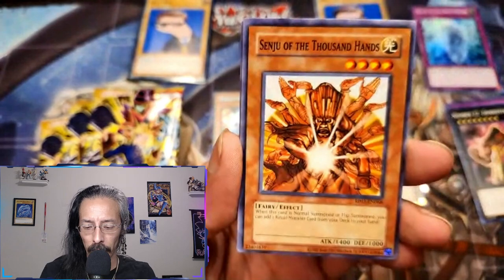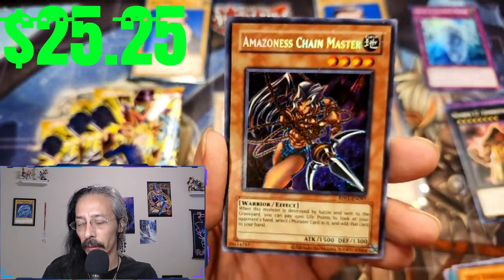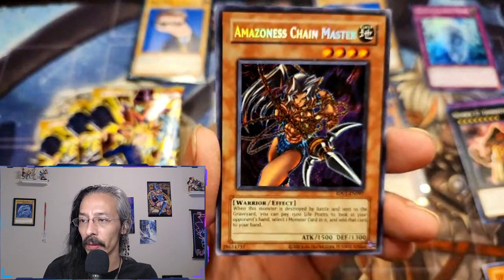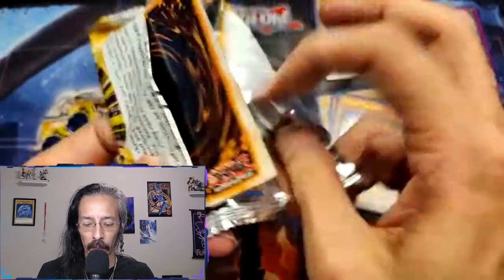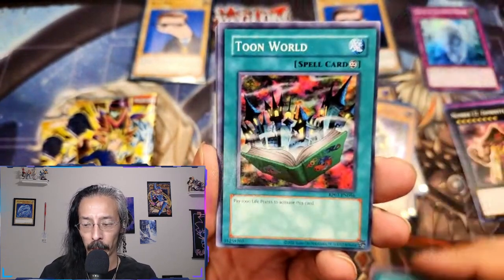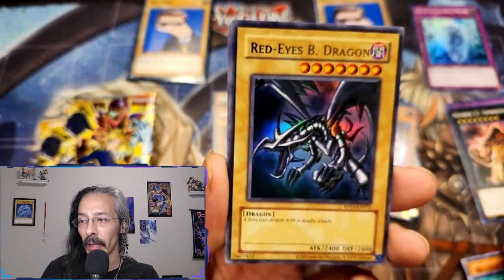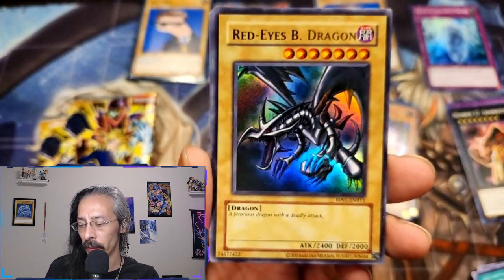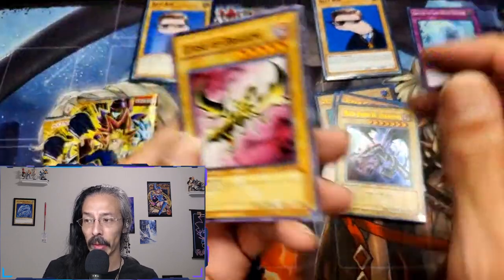We're gonna start with Toon World, Senju, Mystical Space Typhoon, UFO Turtle, and we got the secret rare Amazon Chain Master — a beautiful way to start this box! Can we get another secret? Gaia Power, Mother Grizzly, Upstart, Dune World, and one of the three OGs that I was missing: beautiful Red-Eyes Black Dragon. I think I have one Blue-Eyes, two Dark Magicians, and this is the first Red-Eyes. We got a secret and the Red-Eyes — beautiful!